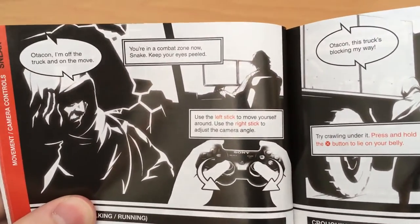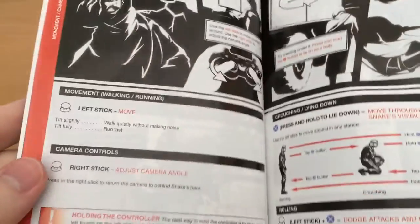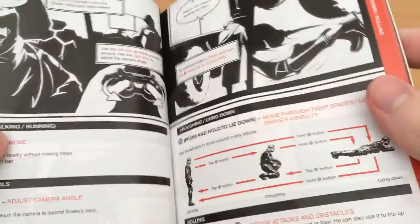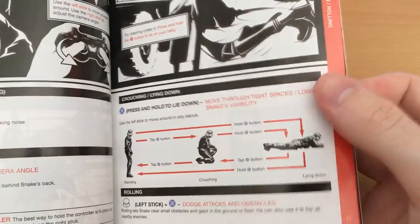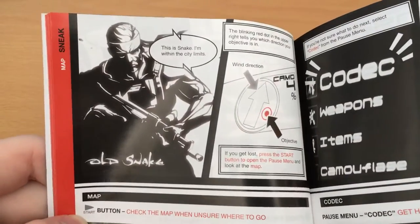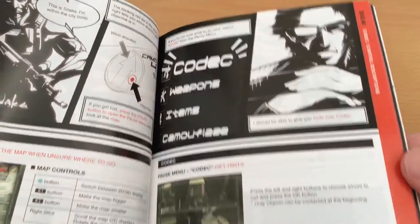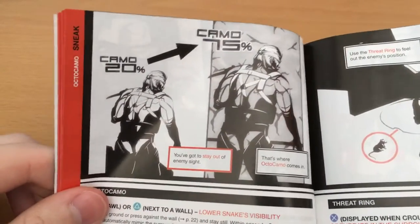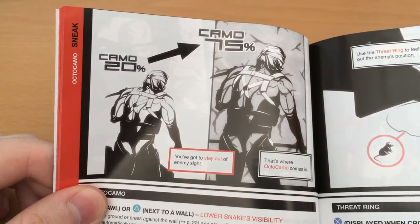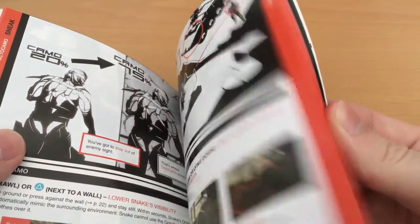"You're in a combat zone now, Snake. Keep your eyes peeled. Use the left stick to move yourself around. Use the right stick to adjust the camera angle." They always explain that with voice acting in the game as well — it's never skirted around. It's a very fourth-wall-breaking element of the series, which I honestly appreciate. The artwork here is really nice, and honestly I've never seen another manual that featured this level of detail — a consistent comic running throughout the whole thing.